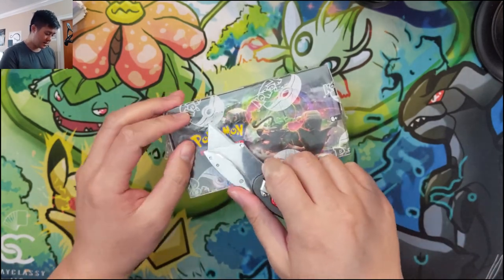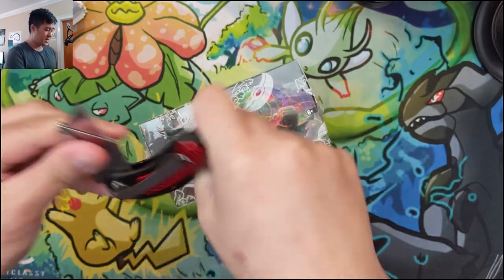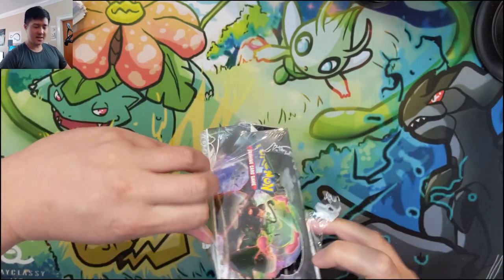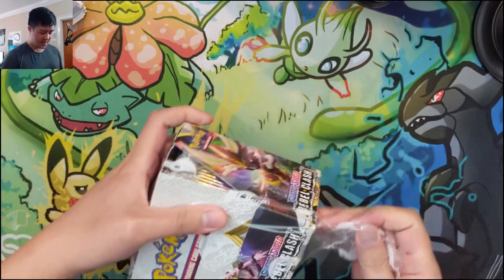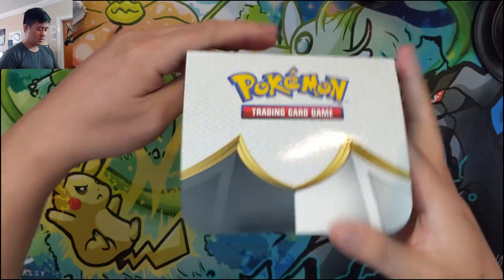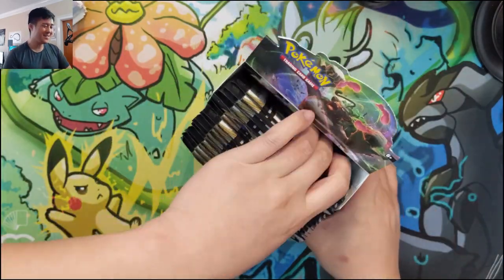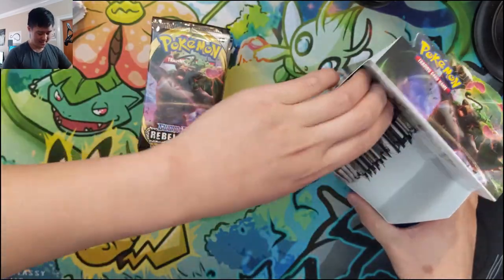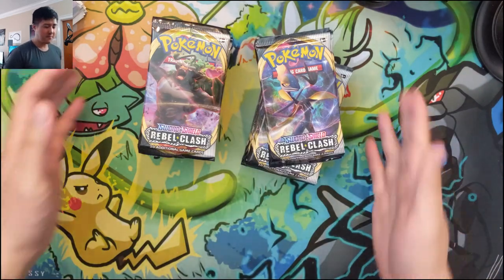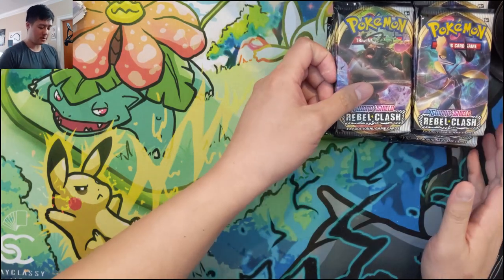I'm hoping that this will shake things up as far as the standard meta, moving away from a lot of these tag teams and having more evolving going on with these VMAXs, as opposed to just ADPs and Zasians running about. We're going to open all 36 packs. The big ticket item right now is Boss's Orders, so it would be sweet to pull one of those.